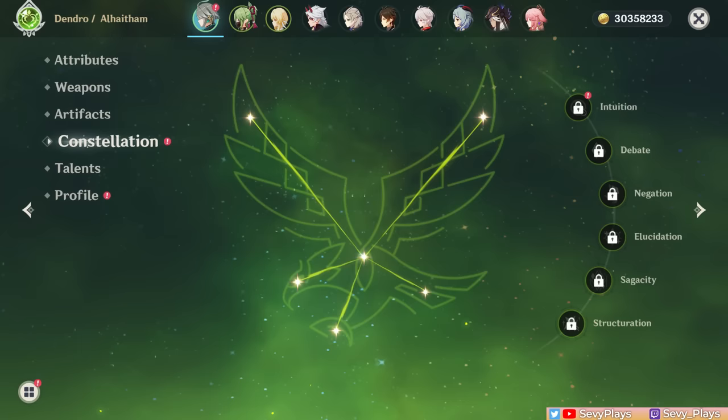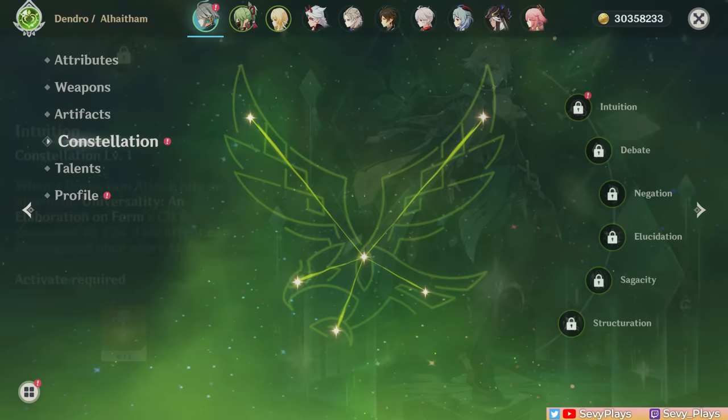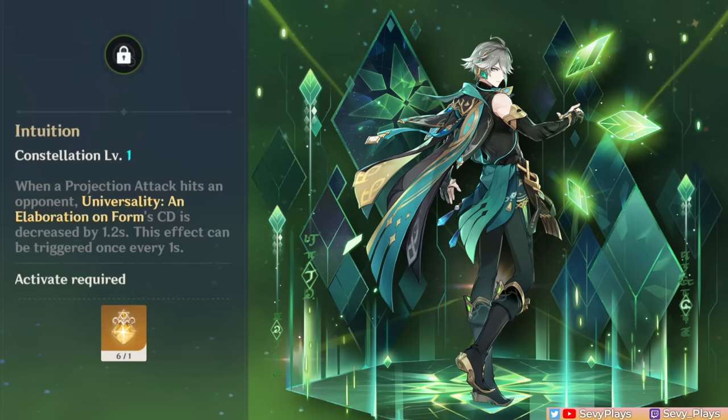Now let's look at his constellations. C1 allows his skill to have a cooldown reduction effect when projection attacks hit — the skill cooldown is reduced by 1.2 seconds and can be triggered every second. However, projection attacks only proc every 1.6 seconds, and won't perfectly proc that often in practice. Also, the burst cooldown remains the same, so in teams with 20-second rotations this constellation isn't very helpful. One practical scenario is using Al-Haitham in a team with a 12-15 second rotation, where he'd only burst every other rotation, reducing his ER needs. It's more useful in co-op but generally not an early constellation worth aiming for.